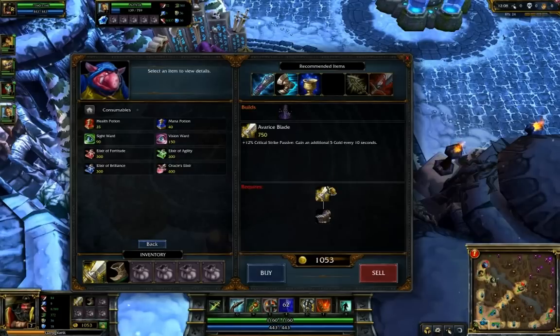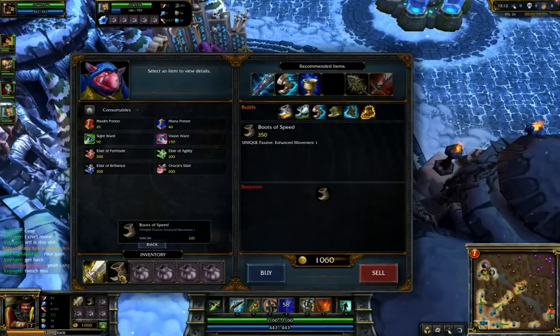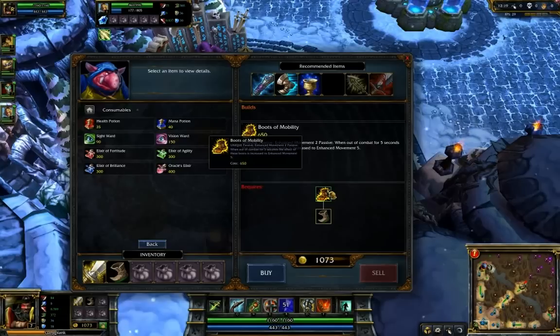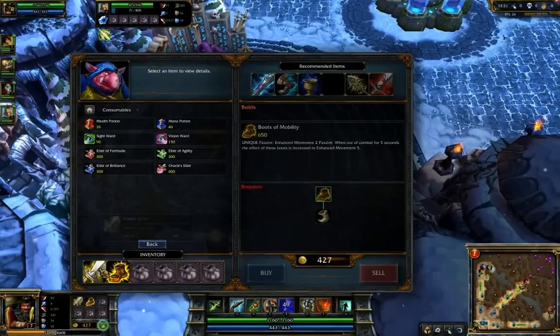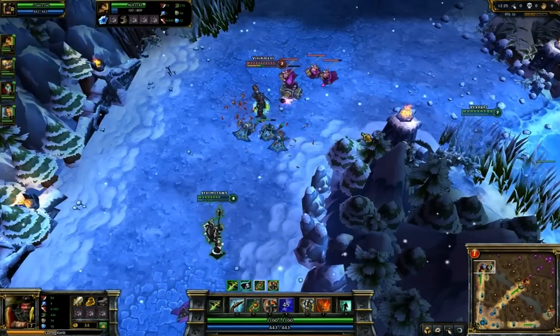And then I realized afterwards: first of all, not only did I probably miss the kill completely, he probably wouldn't have done anything — I was ulting my own character. But I was new to Gangplank, I was like, oh, I have a global ultimate, quick, I gotta get it down ASAP. Panic. Used it wrong, so that was kind of embarrassing.